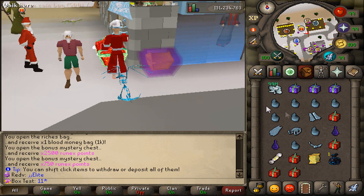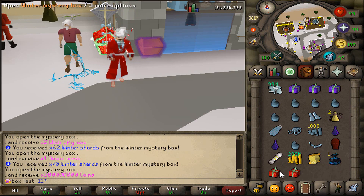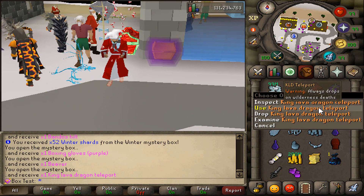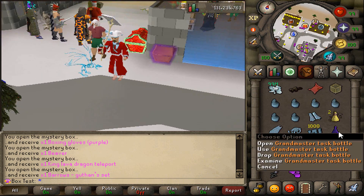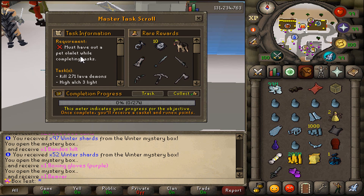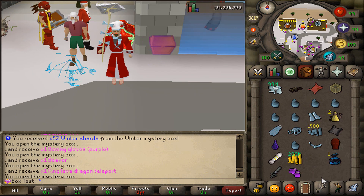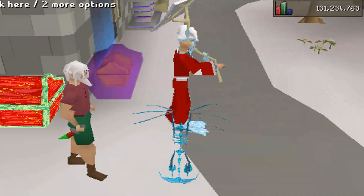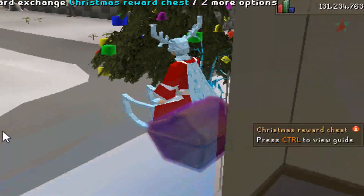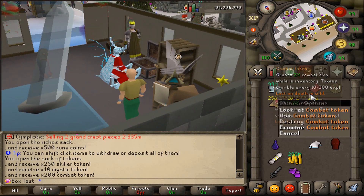We're starting to get Grandmaster Task bottles. Let's chuck open these winter boxes and see what we get. Two elixir — trash, trash. Got a beaver pet, a king lava dragon teleport — that's not that bad — and a guffin set. Let's see what we get as a Grandmaster Task. We just got a Master Task roll. The task: you have to have a pet, kill 271 lava demons, and high elk three light blisters. A sack of riches — and that gave us rune coins, not bad. Here's what the winter flippers look like, the frozen cape, the frozen sled, the winter deer hat. And then we got the rune coins. I forgot to open the sack of tokens — we just got a lot of tokens from that.